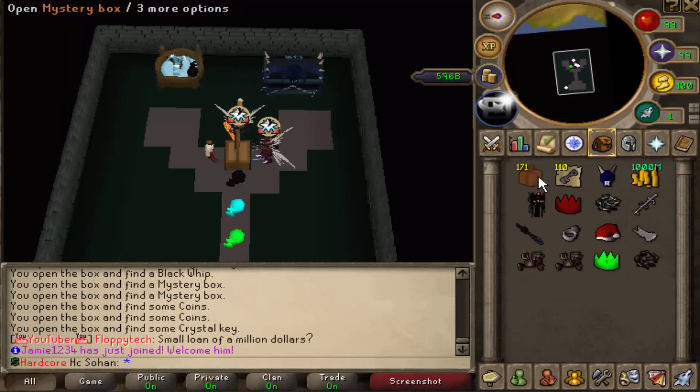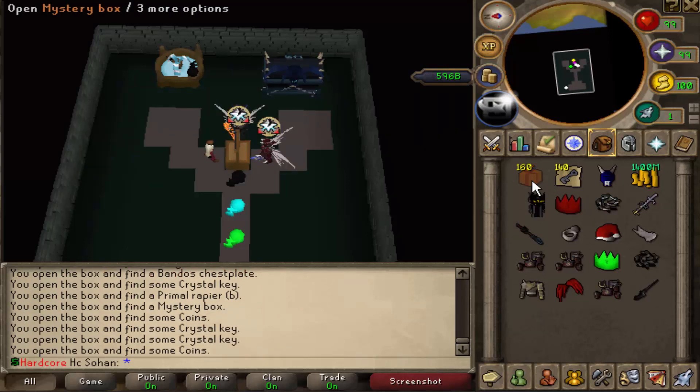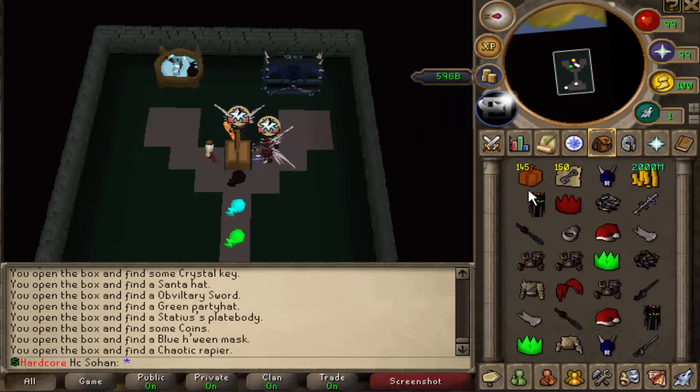There's another double XP ring, but again loads of party heads and stuff, which do sell for like 50 bill each at the soul well — that's still decent. Other than that, we're still not getting anything rare.